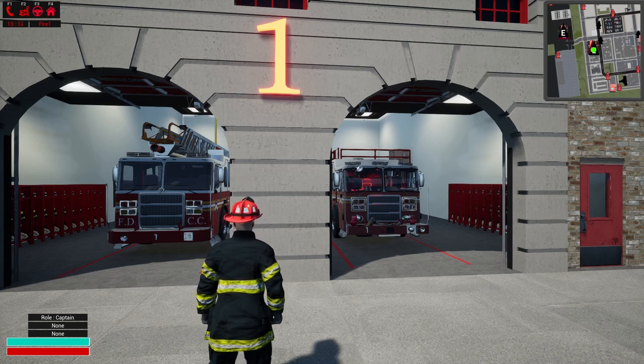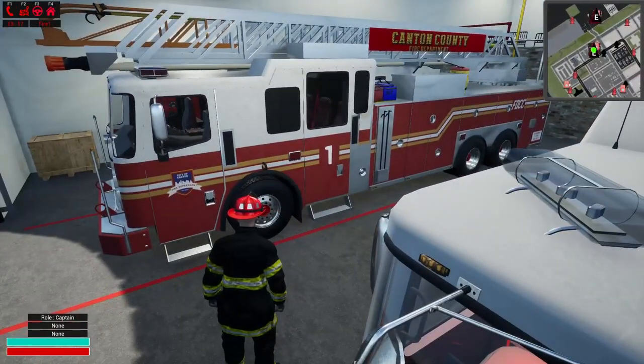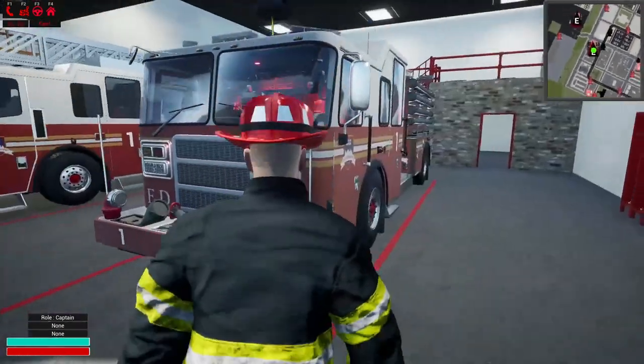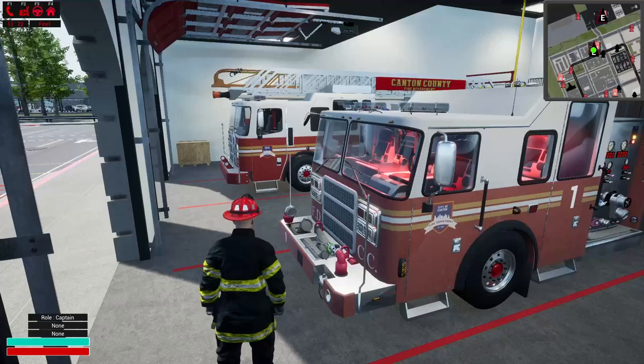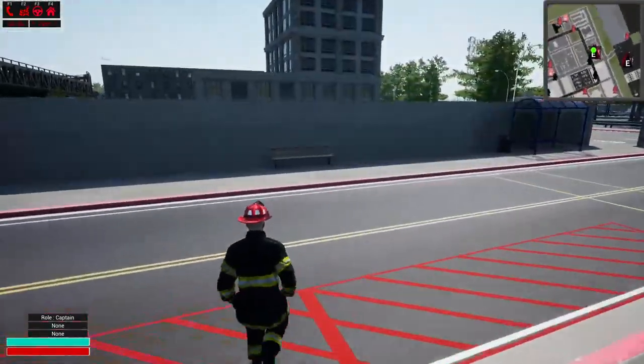I am in the county map, or the heights — I don't know for sure. We are at Station 1. We have Engine 1 and Ladder 1. It looks like they got a similar FDNY style skin, but they also say Canton County. We are currently just waiting for a call to come in. We will be rolling in the engine primarily today. If we do get a large enough fire, we will come back and grab the Ladder truck as well.